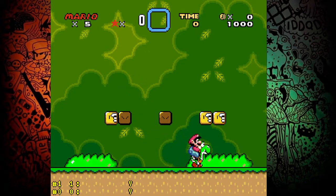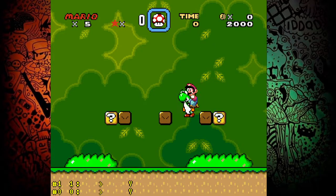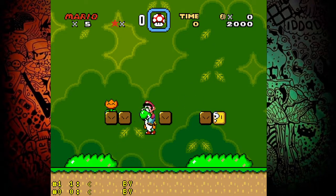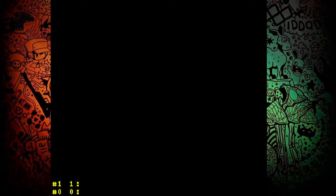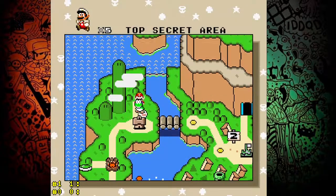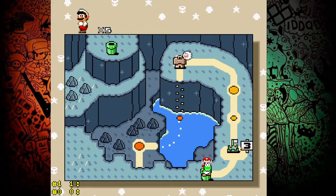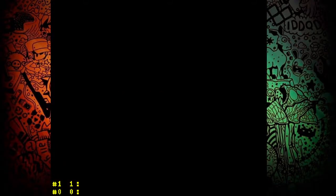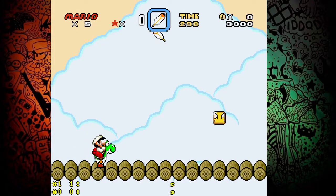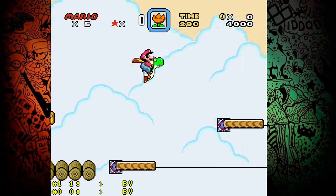First thing we're gonna do is get the Yoshi, a feather, and a flower. That's it. Now let's go to the level. Here it is — get the feather and fly.